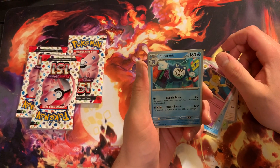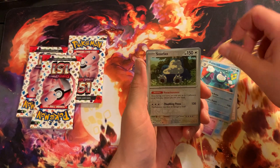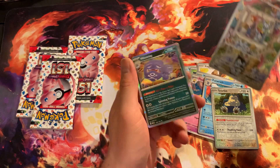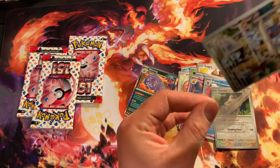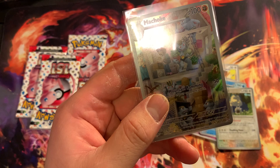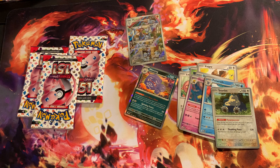Pidgey. Poliwrath. Hypno. Nice — we got a Poliwrath right here. Snorlax reverse holo. Ooh, we got a Machoke right here. Nice. Full art! And we got a Weezing. Let's go ahead and sleeve this bad boy up real quick. This card is actually a pretty good card right here — Machoke. I'm going to put him to the side.